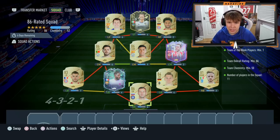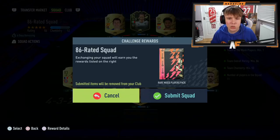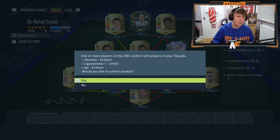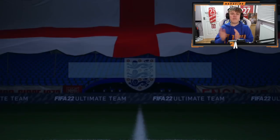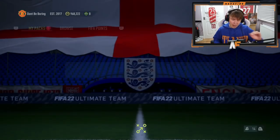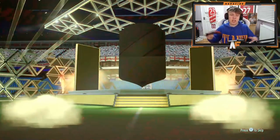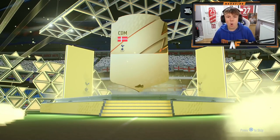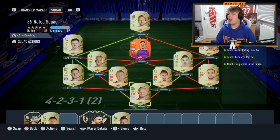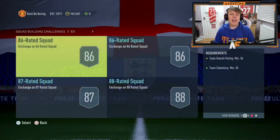Alright, here we go - team number three. We've got Chicharito informing, I've actually got a duplicate so we can probably chuck him into the next one if it needs an inform. We've got Eriksen's fantasy upgrade, a flashback I never used, from the year review player pick. That is squad number three. One more squad to complete after this and then we've got ourselves an Icon Moments upgrade. From the Rare Mixed Players pack - it's going to be Hoiberg. We'll take it.